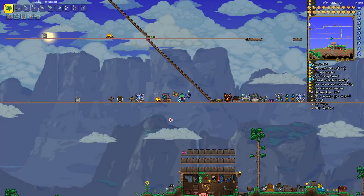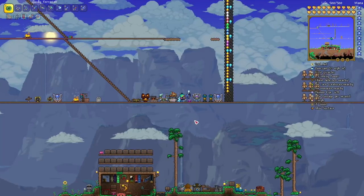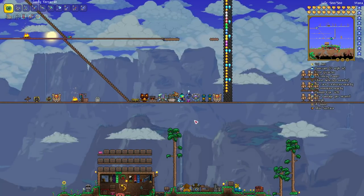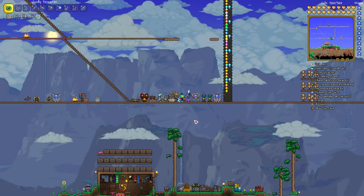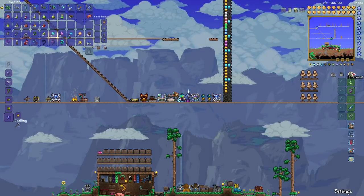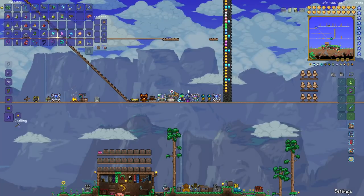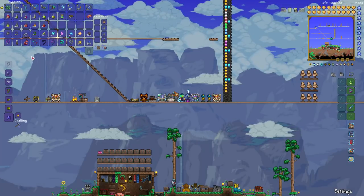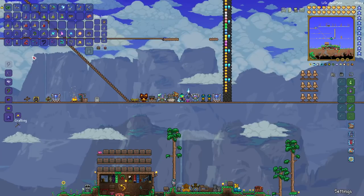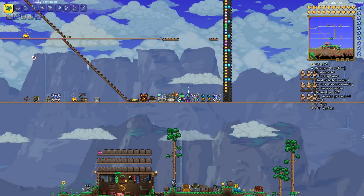All hooks are crafted at a regular iron or lead anvil except for the lunar hook — I'll tell you about that one at the very end. There is a dedicated slot to equip the grappling hook, and you'll find that in your equipment underneath your mount slot. There are a couple of hooks that you can craft pretty early in the game that will get you started very nicely.